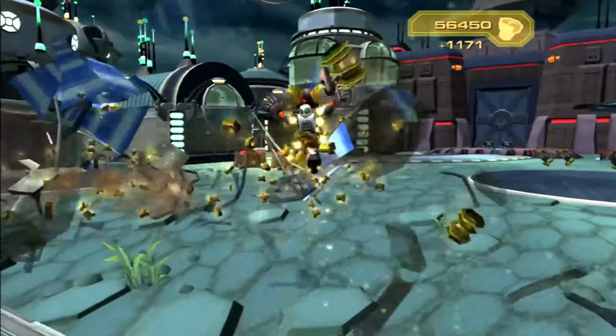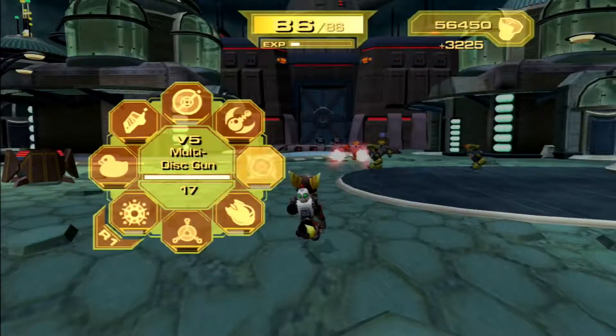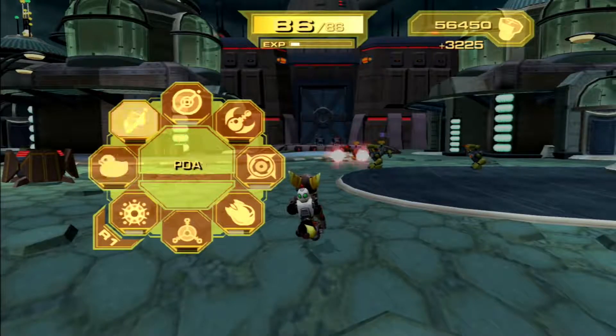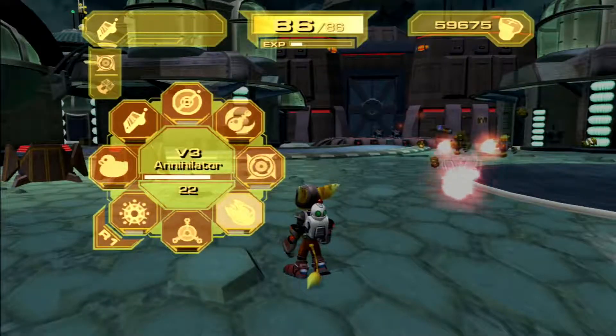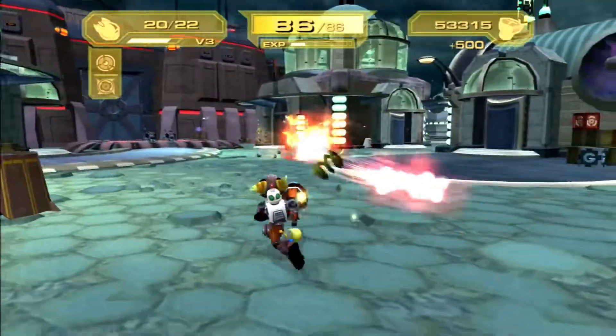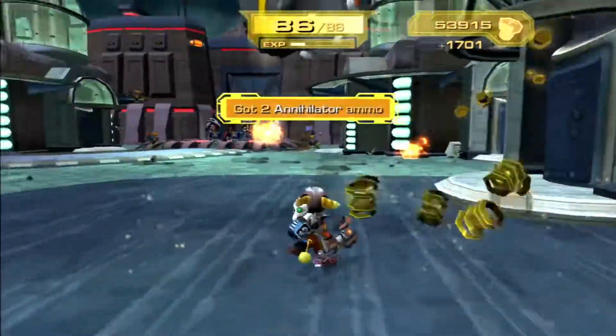Okay, let's get rid of all the stuff around here. I need some more Annihilator ammo. Oh, PDA! I forgot I had this - I got this in the last episode. There you go, now I've got some more Annihilator ammo. That is going to be really handy against Dr. Nefarious, because we've got a powerful boss battle coming up.